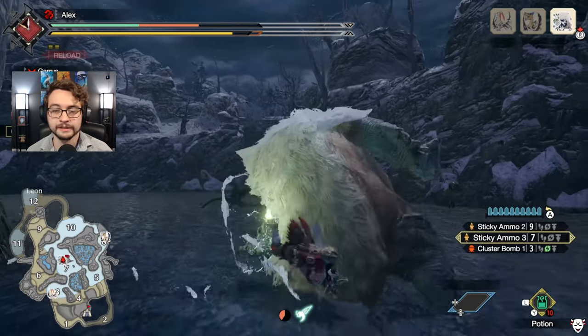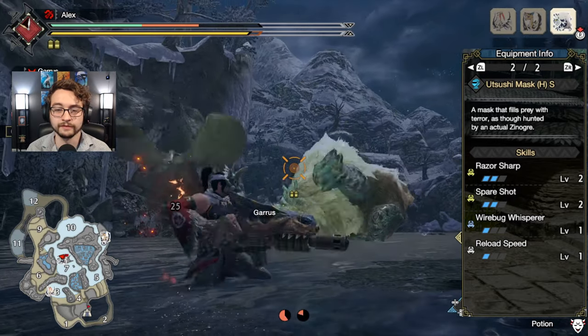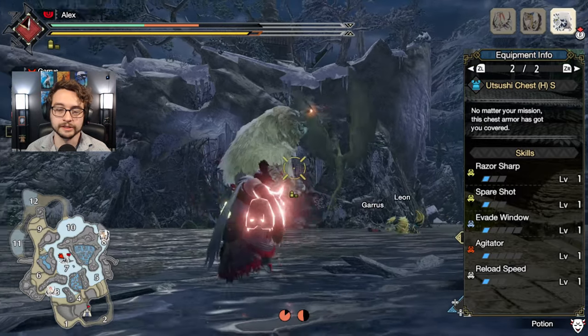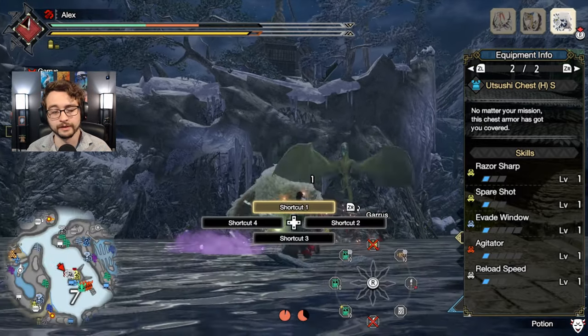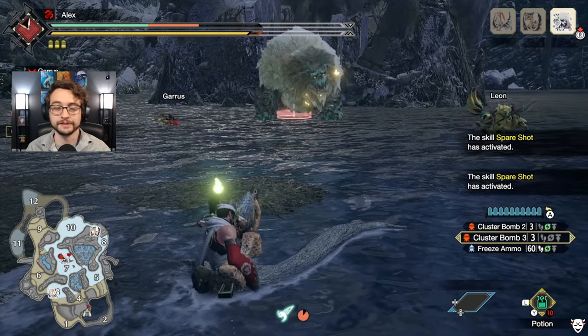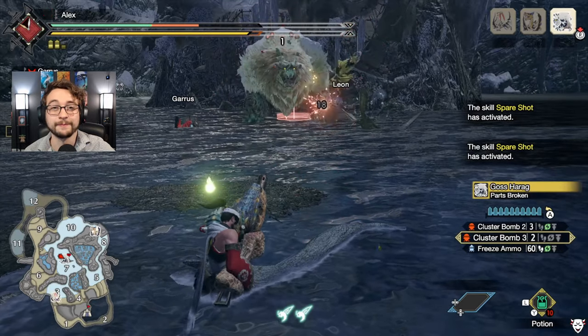For the other gear, we're using the Itsuchi Mask and Chest Piece — or the female equivalent if you're a female character. We're here for that spare shot. It's just super good. When you're using cluster bombs, it can make it so that you can just keep firing sometimes. It's super satisfying because you can get a lot of damage out without using any ammo or reloading.